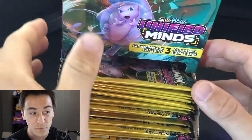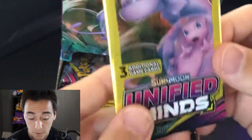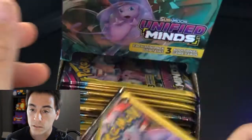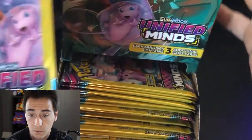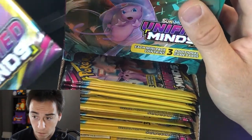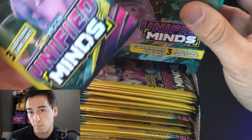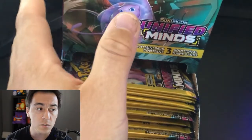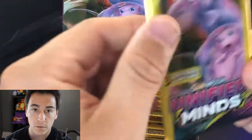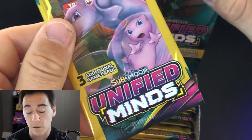So that was from a mini pack break. Today we're trying to continue that luck with Unified Minds. We're on the chase for a Mewtwo and Mew GX secret rare card. If not, the second best thing would be the Dragonite GX secret rare, coming in at about $26. I'm using TCG Player as a price reference for these cards — I know eBay has more but it's all over the place, so TCG Player it is.